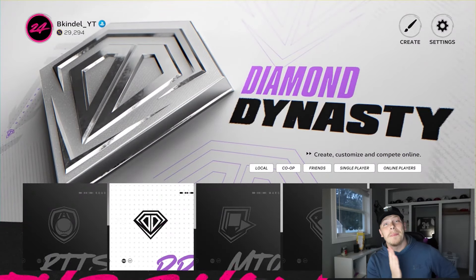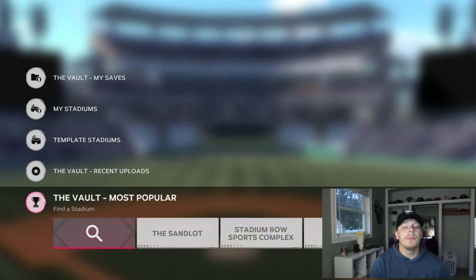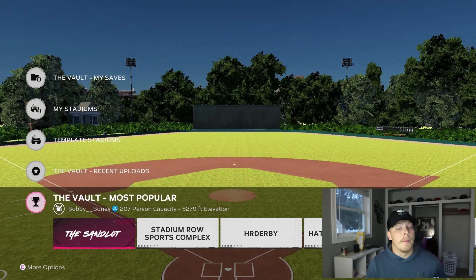Now back to business. If you are on PS5 or the new Xbox you have Stadium Creator. Come up here to 'Create' and you can hop right into Stadium Creator. Go up to the vault, most popular, and you'll see the ones downloaded the most. You want something with short walls — super tiny — the lowest field dimensions you can possibly have and max elevation.